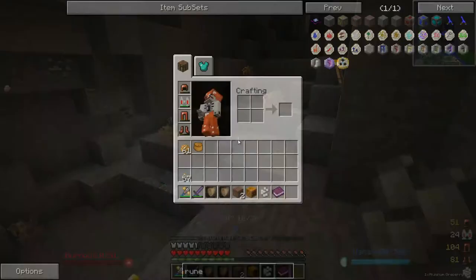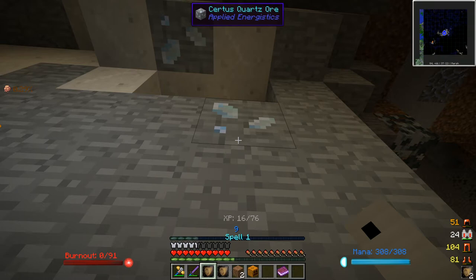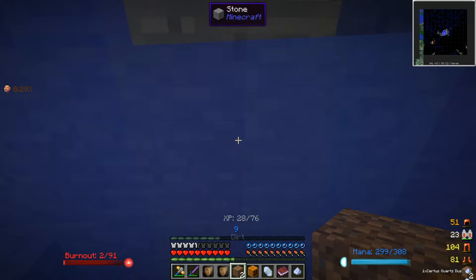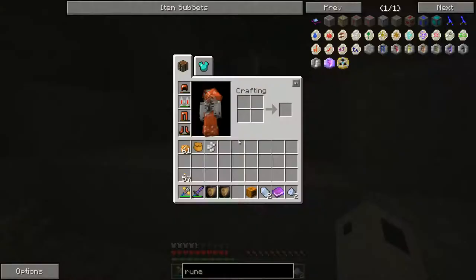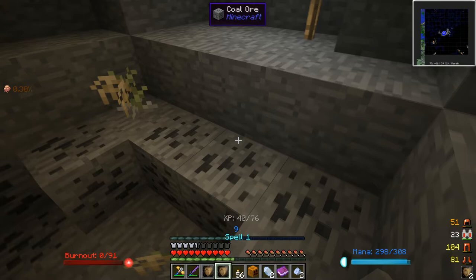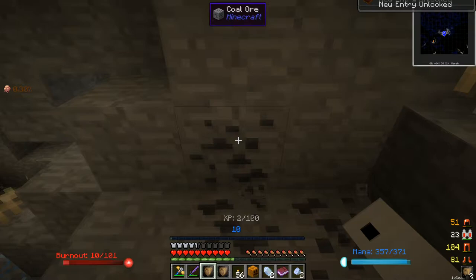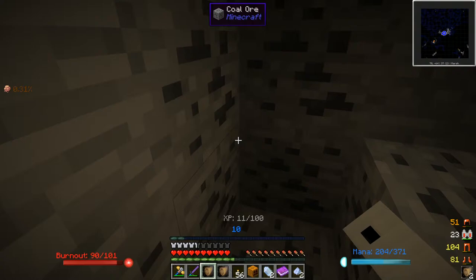Let's check out this cave — I might have already explored some of it. Let's grab that. And can we get this with the dig spell? Let's try. Yes, we can! Nice. Let's go ahead and block that off. I'm sure we can probably get coal and stuff as well. We're getting experience for it, and it actually doesn't use that much magicka, so it's pretty cool. The burnout does increase quite rapidly though, so we'll let it cool down.